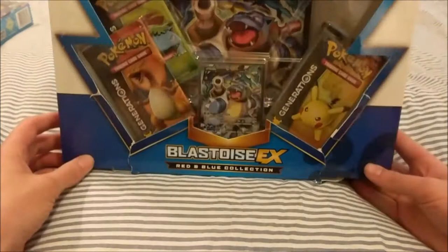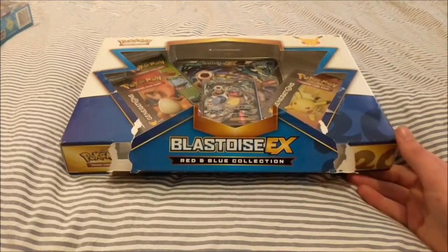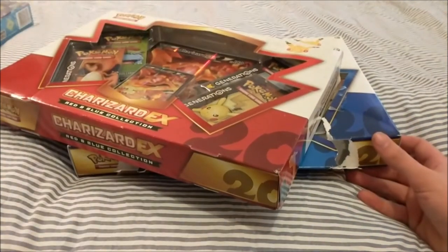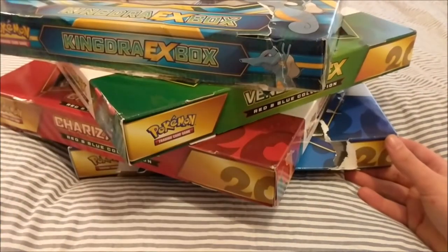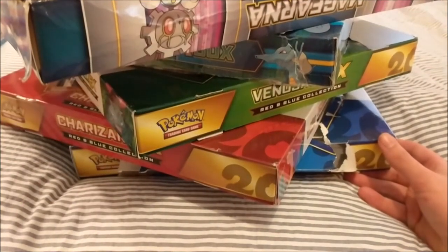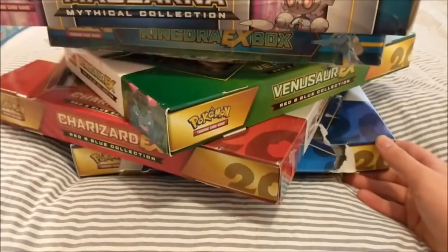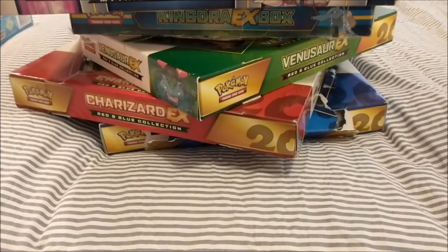Next up we've got some — well, a lot of — Pokémon bits. I picked up this very badly damaged box of the Blastoise EX from the Red and Blue collection, a Charizard box, a Venusaur box, a Kingdra EX box, and a Magearna — yeah, that'll do. I paid ten pounds a piece, which isn't too bad.